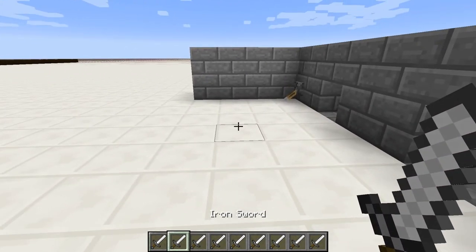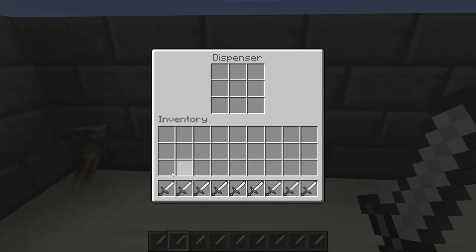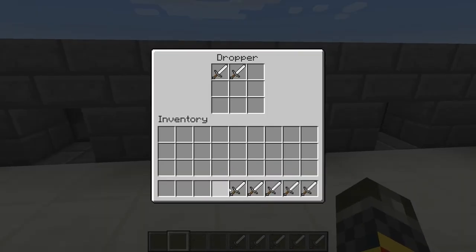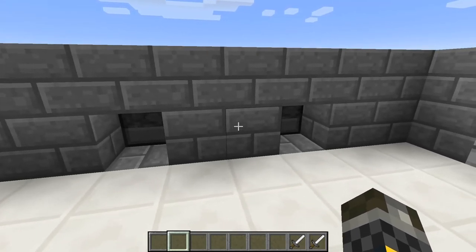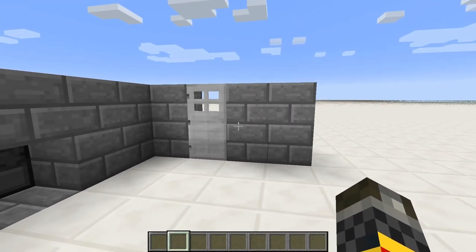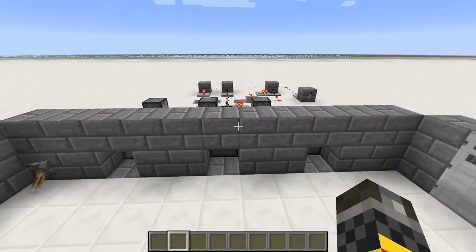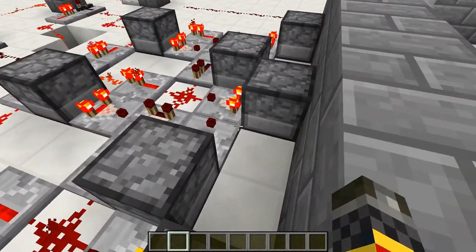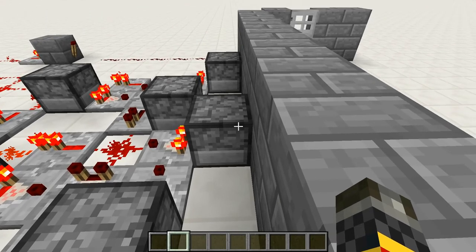I'll explain in a second. This time I'm going to move from the left and go to the right — exact same combination, nothing's changed except for the order that I put them in. As you can see, the door will not open. That's because in addition to having the right combination, you need to know the right order to put your swords into the droppers.